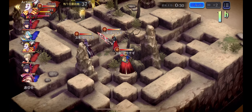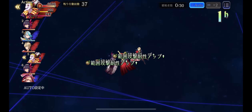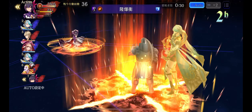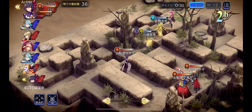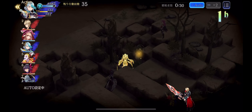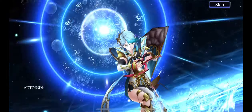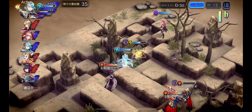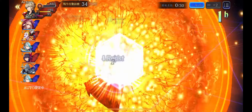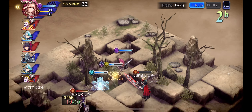When I saw my opponent has Kefka I was kind of concerned — his LB can confuse at a high rate. Even with confused resist on my trust stones, I don't think it will help. Alright, Leela silenced them.